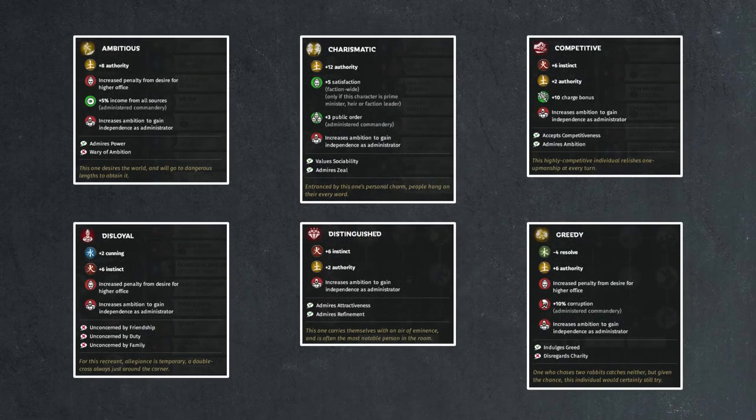Finally, the most interesting and efficient way to deal with these terrible commanderies is to create your own vassals. In the game, there are exactly 6 traits that carry the effect of increased ambition to gain independence as administrator: ambitious, charismatic, competitive, disloyal, distinguished, and greedy. Oftentimes when you see characters with one or more of these traits in your recruitment pool, you've turned your backs on them. But they serve a purpose — you can assign these characters as your administrators to a commandery such as Shangda, and just wait for them to ask you for independence.